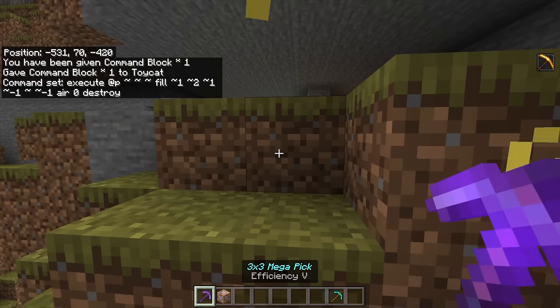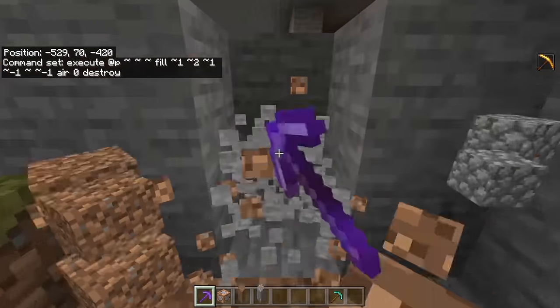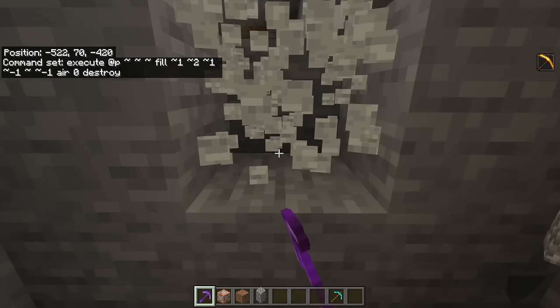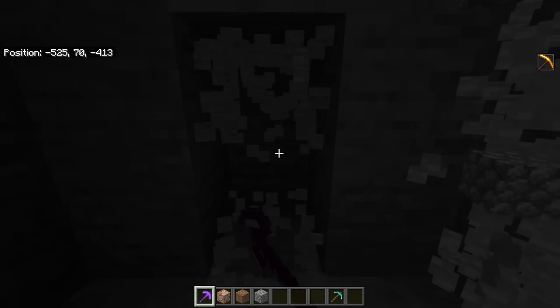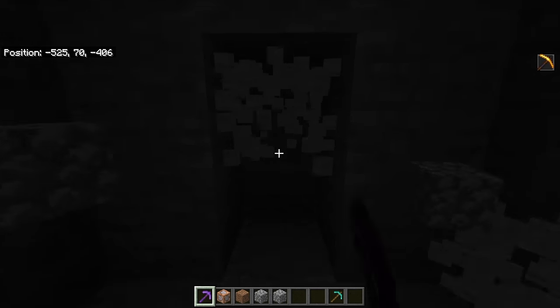Which means we pull out that 3x3 megapick, which is definitely doing all the work, and as you can see, when we mine with it, it magically will make a tunnel. If I go right here to show a better example, if we mine in any direction, it will magically make right behind us a tunnel.